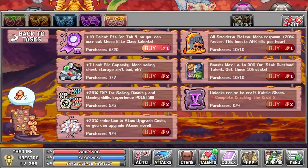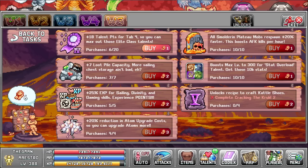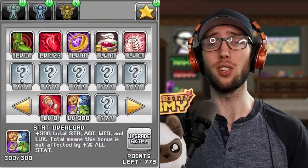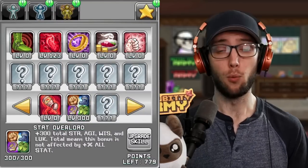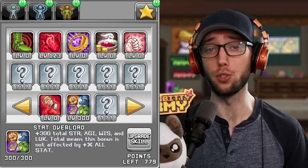Merit Shop is a massive upgrade for progression. The first Merit Shop purchase you want to buy is the Mob Respawn — you want to max this out as soon as possible. Also, increasing loot piles for sailing will make getting those artifacts a pinchy bit easier. There's a brand new Star Talent that will give you base stats, and maxing out the Merit Shop to level 10 will bring that Star Talent to level 300, giving you 300 base stats — though that means spending 300 Star Talent points, which is pretty expensive.